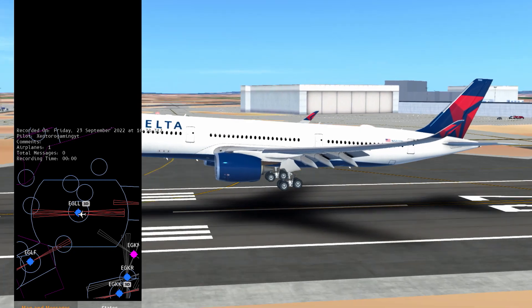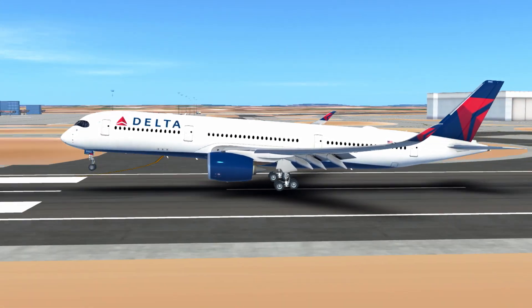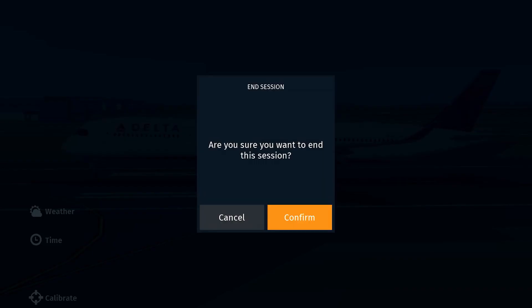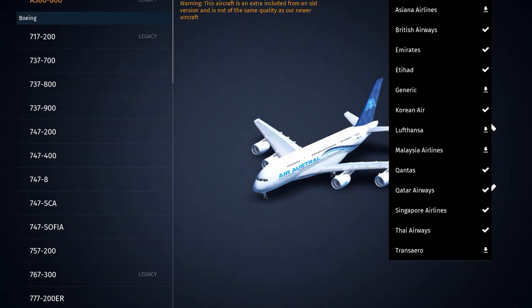So we'll skip to the landing — coming down over the runway, no tail strike, and bang. Okay, that wasn't as smooth as I hoped. We had some smooth landings but it's okay — we're going to move on to the A380.